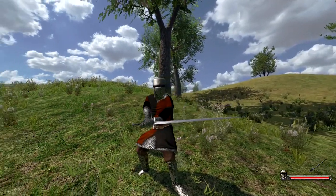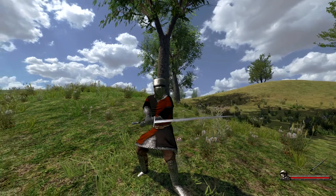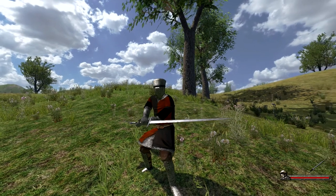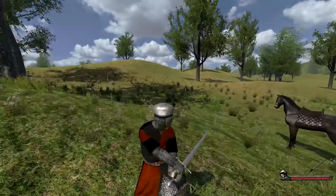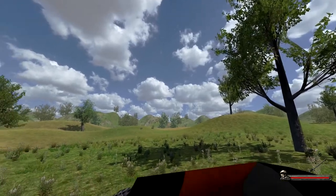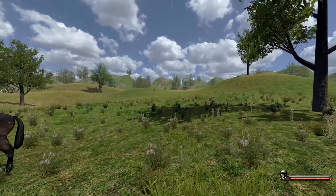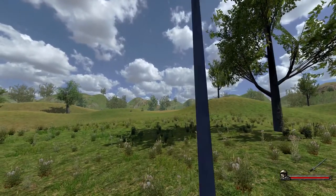Deflecting or parrying with a two-handed weapon looks similar to parrying with a one-handed weapon without shield — the only difference is that you use two hands in the animation. In first person, this is how parrying and attacking looks.